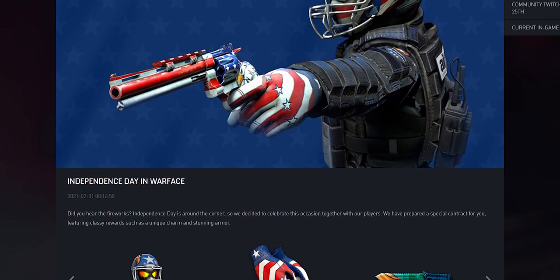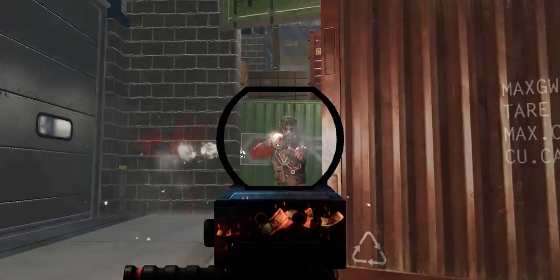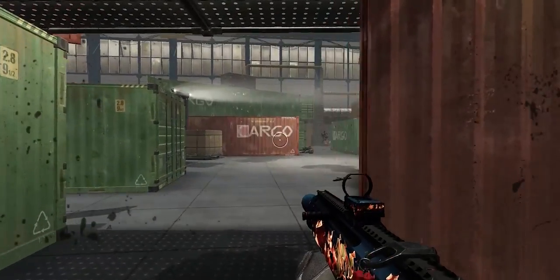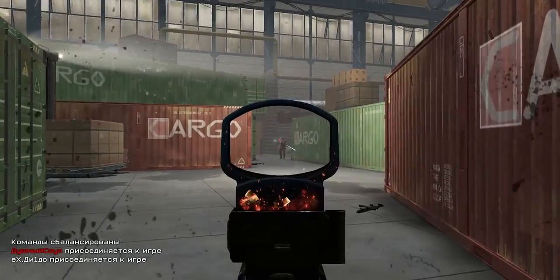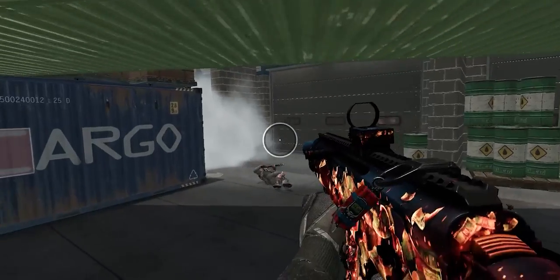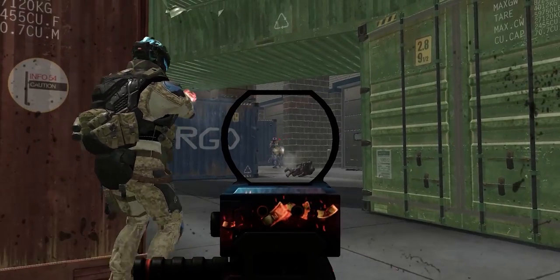Are you ready for the fireworks? Independence Day is around the corner, so we decided to celebrate this occasion together with our players. We have prepared a special contract for you featuring classy rewards such as a unique charm and stunning armor. Simply log into the game, activate the contract for crowns and immerse yourself in the most American holiday.